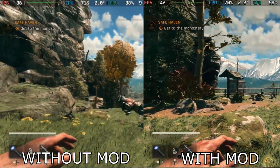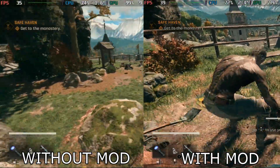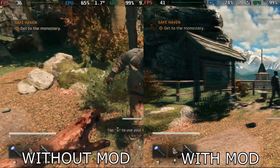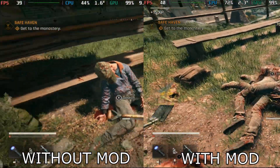Here we're running in the forest and without the mod you're looking at 30 to 35 FPS, dropping to around 32 in bigger areas. With the mod we're seeing 40 to 44 FPS, and during combat it might dip into the 30s but it's not gonna go below 30 most of the time.